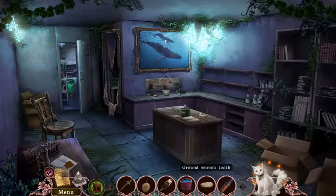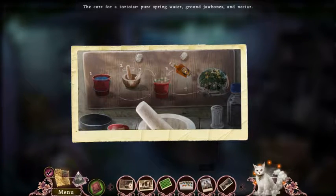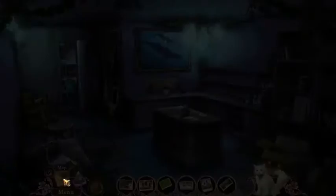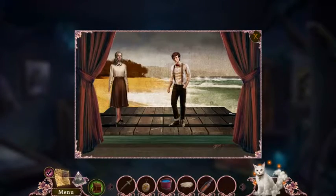Bottled nectar. Is that what I need for here? Pris... and nectar. Okay. Maybe let's just go to the turtle now then? Or not? Oh, this is where the statue goes.